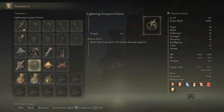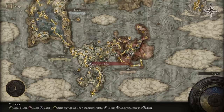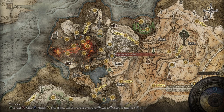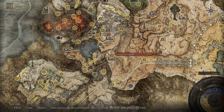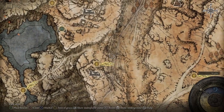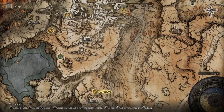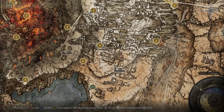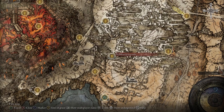The second talisman is the Lightning Scorpion Charm — it raises the damage you do with lightning attacks but also lowers your damage negation. You can find this in the Altus Plateau. You need to go to the Windmill Catacombs and you'll need a Stonesword Key to unlock the area where it's at. It's pretty easy once you get to the catacombs — just follow the path and eventually you'll see the fog wall. To get there, take the Erdtree-Gazing Hill site of grace, go up the path toward the Windmill Ruins, and you'll see a door leading to the catacombs.